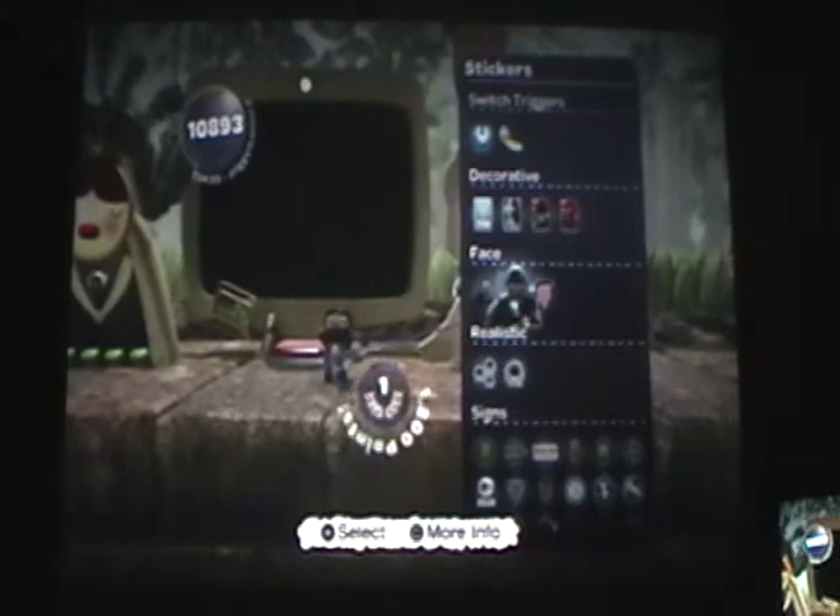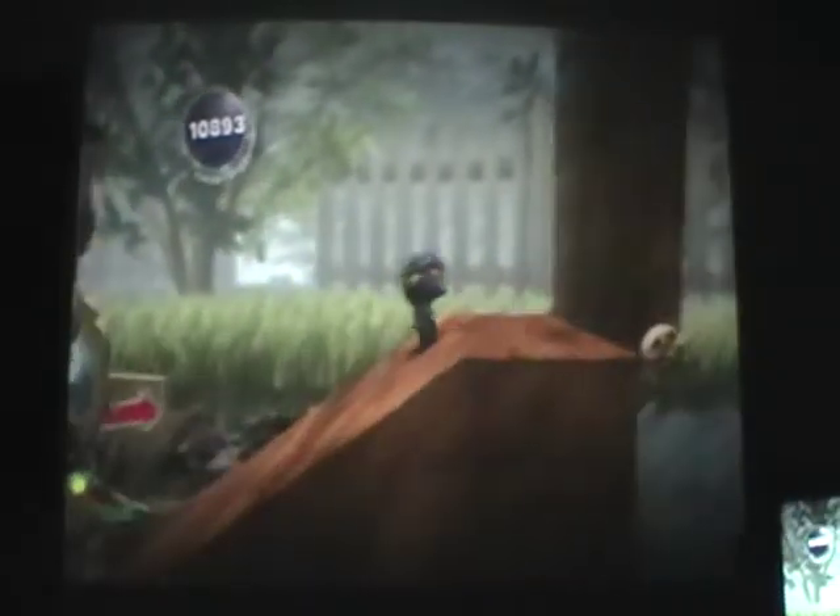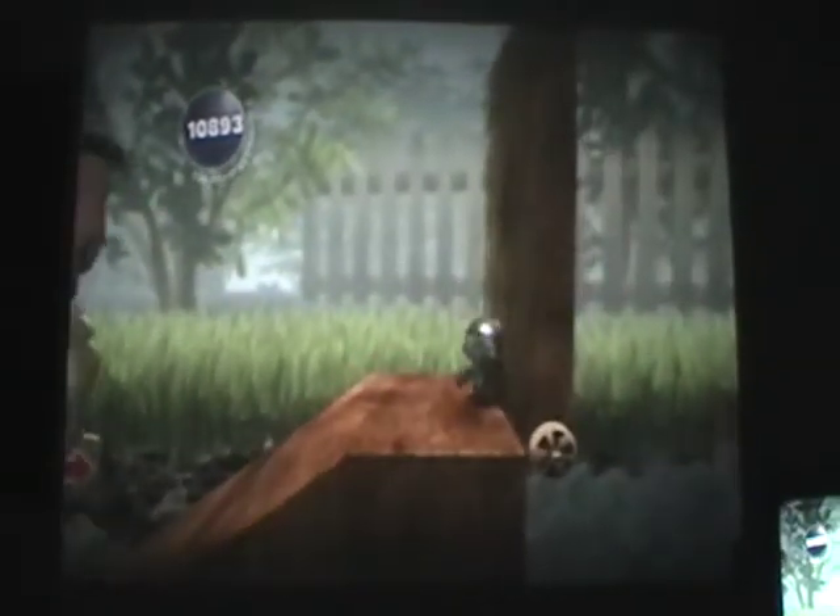Then you come to the end of the level. You place your stickers. Henry VIII is going to take you over and knock down this bridge for us, and we go across. Collect this stuff.